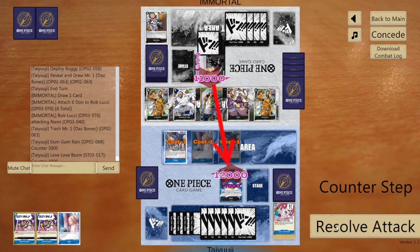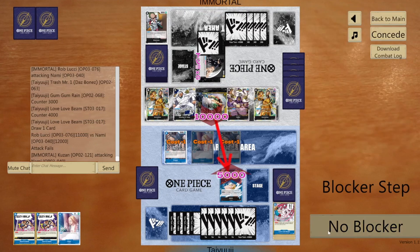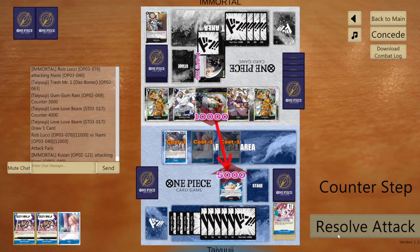I combo Gum Gum Rain and Love Love Beam to get to 12 and draw a card. Now I'm out of the attack and just need to draw one more card. I'm really considering Kaya into Death Wink to draw the Gavel, but then he swings at me with 10k. I'm looking at my deck and I don't think there's a way to win just off the Gavel because I don't have enough dawn to Death Wink twice.